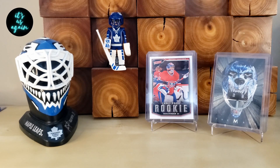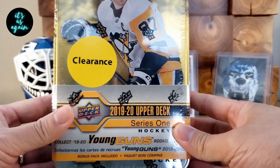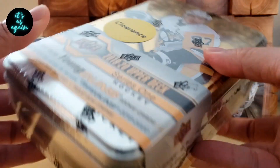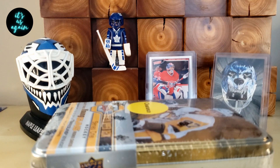Hey, it's us again. My name's Eric, and today we are back with more hockey. We're going to be opening a Series 1 1920 Upper Deck 10. Of course, we're looking for Adam Fox, Jack Hughes, Quinn Hughes Young Guns. So hopefully we'll pull one of those today. That would be amazing.